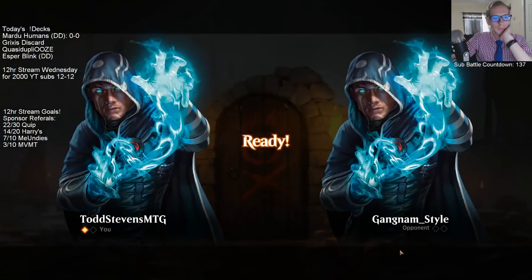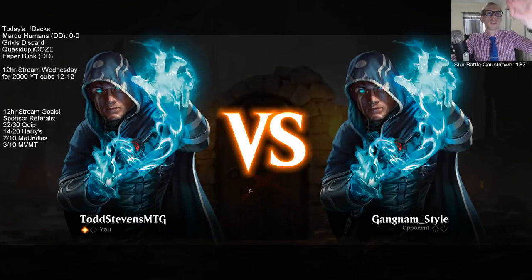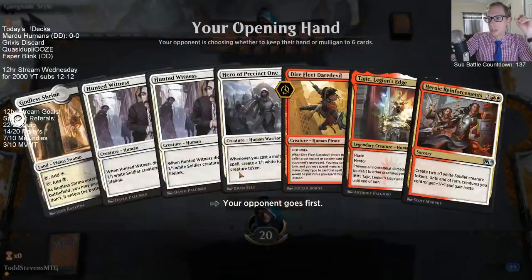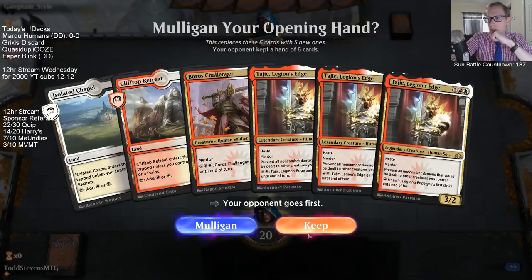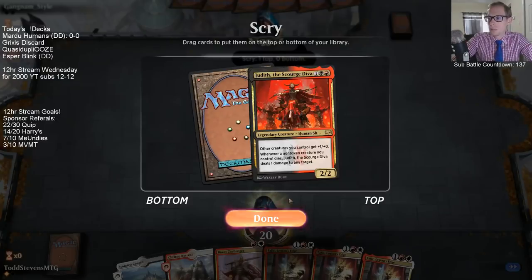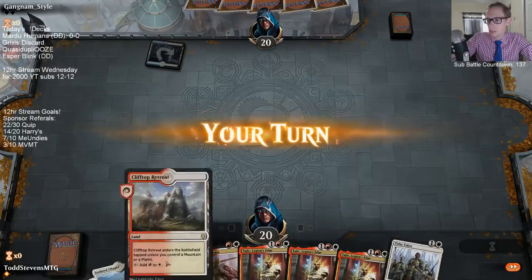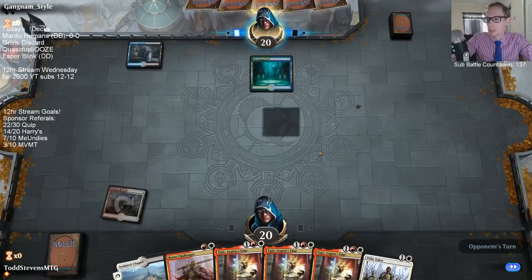Let's go one Hero out, one Daredevil out. I don't think Honor Guard does that much here — it's just one power, doesn't hit very hard, and won't really help us too much. Our lands aren't helping us out and neither is triple Sacred Foundry, but I don't really want to go to five mana.